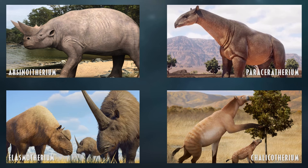Paraceratherium is the largest of all known land mammals, though it may be topped by Paleoloxodon, a large elephant. Either way, Paraceratherium is one of the most famous giant mammals and I'd love to see it as the mammalian equivalent of the sauropods. Elasmotherium — whether a Siberian unicorn or not — would also be a cool addition, as it's much bigger than the woolly rhino, providing diversity similar to how Sinoceratops compares to Triceratops.